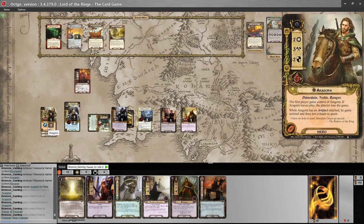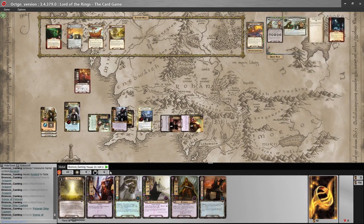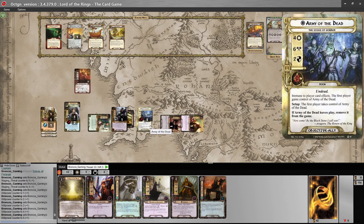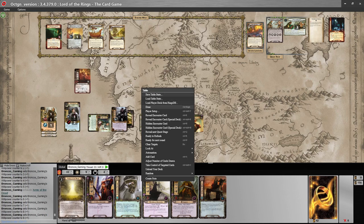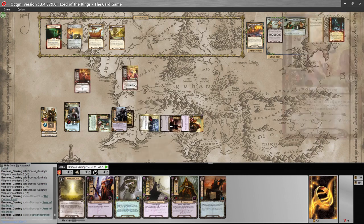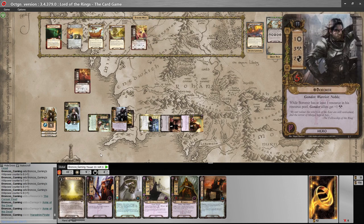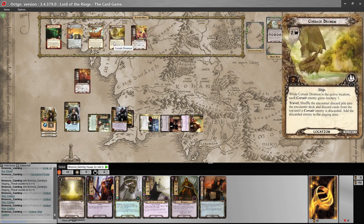Let's commit to the quest. Aragorn for three, then four, five — we're questing for nine. We'll put two damage on the army of the dead so we don't draw another encounter card, and boom — we get another enemy, which is fine. We win by three; that's enough to clear the ship location. One, two, three — goes to the victory display. Here's where it starts getting a little froggy though. There's archery damage I don't like, but there's not a whole lot I can do.